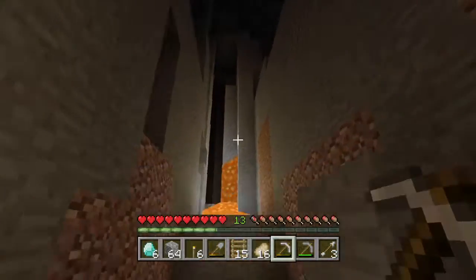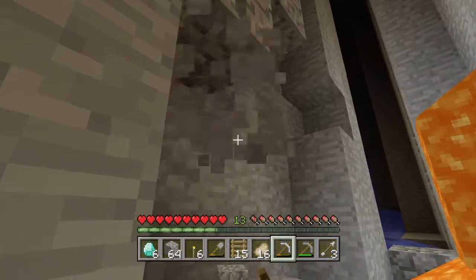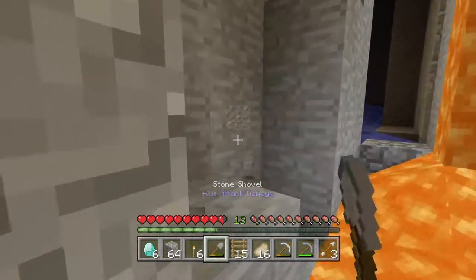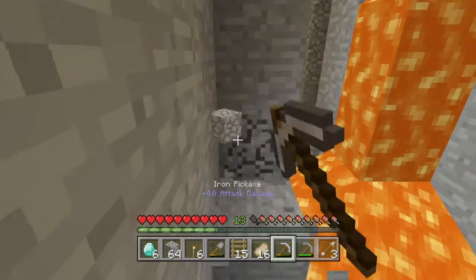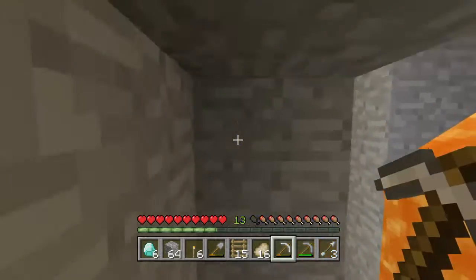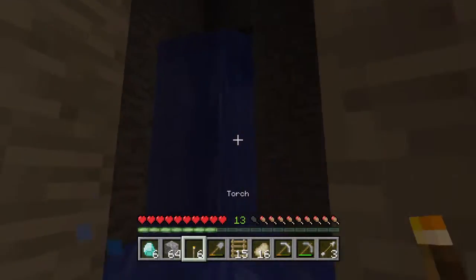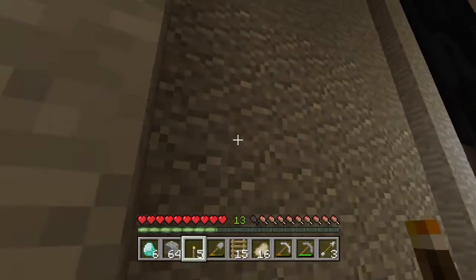There's this ravine by us which we'll explore right now. Pretty much our goal for the next couple episodes is to get kind of like resources, and maybe we can start building a little house. One big step we'll take is getting an enchantment table probably. That'll be pretty soon.